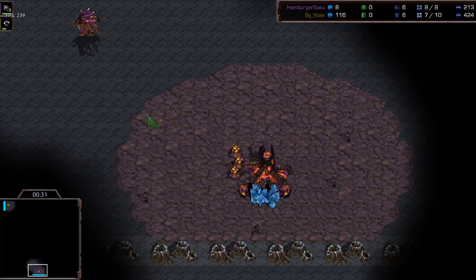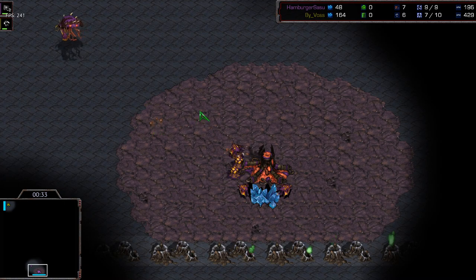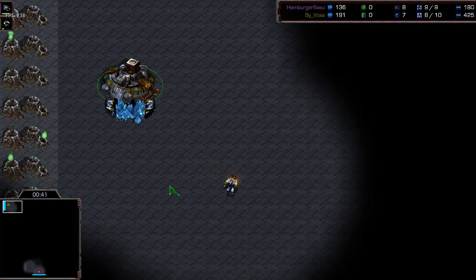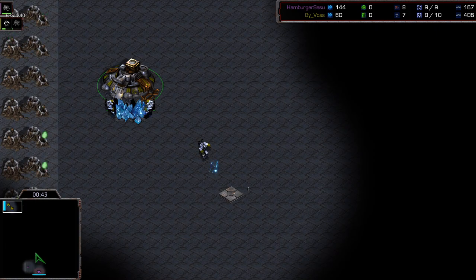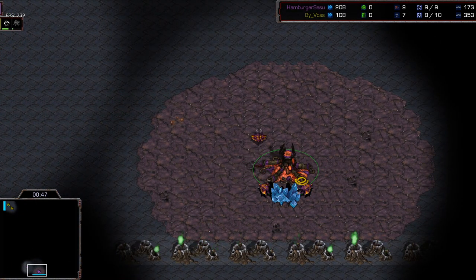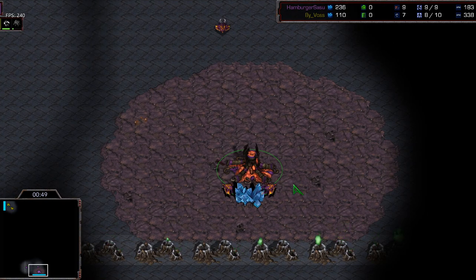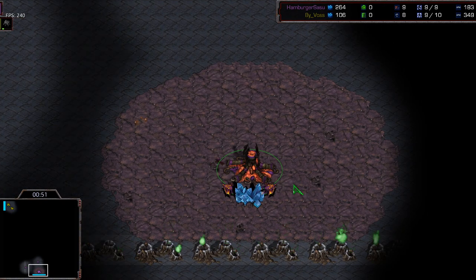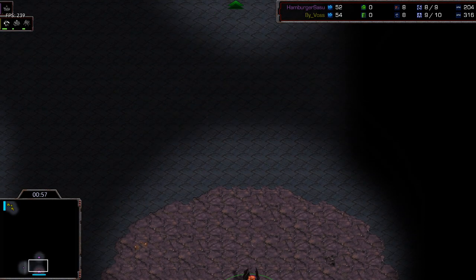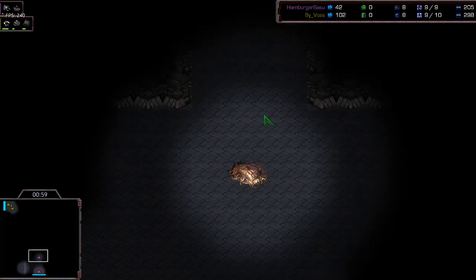We've got Vossi on the top corner, also known as JH — he's playing the olive green Terran — and we've got Humber Kasasu here on the bottom of the map playing the purple Zerg. We all know that Humber Kasasu has a very good Zerg versus Terran; sometimes he goes for weird stuff that doesn't really work out, but most of the time everything works out just fine.